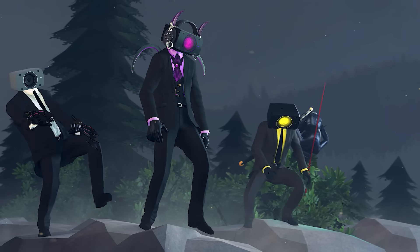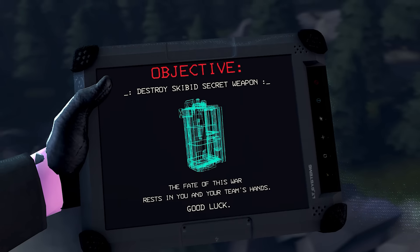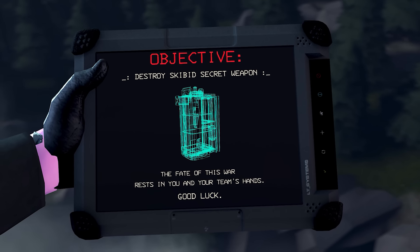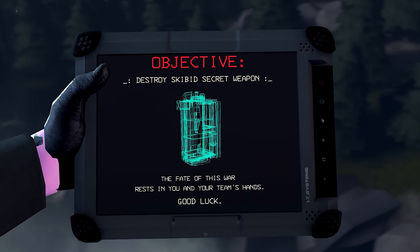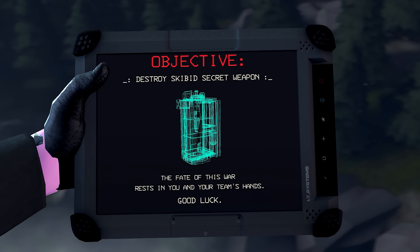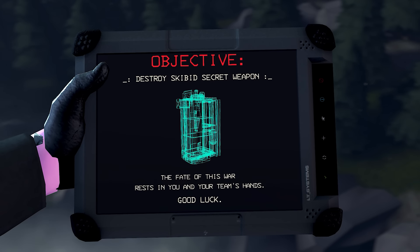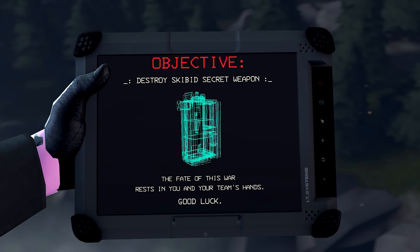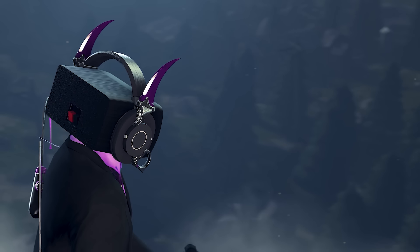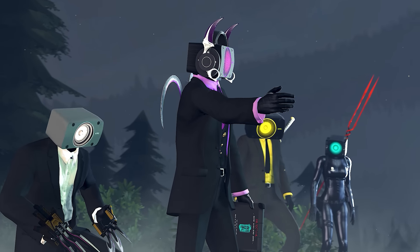The team looks ahead, wondering what they are about to do, when I retrieve my tablet to look at it. On the tablet it reads: Objective! Destroy Skibidi Secret Weapon. The fate of this war lies in you and your team's hands. Good luck. I wonder who sent that message and why specifically we were chosen to go on this mission. This is where it becomes exciting — we begin to hear the all-familiar sounds of the Skibidi Dop Dop Dop Yes Yes Anthem. I put the tablet down, begin to look off in the distance to where the sound is coming from, and then show the way to my team, who are waiting on my direction.